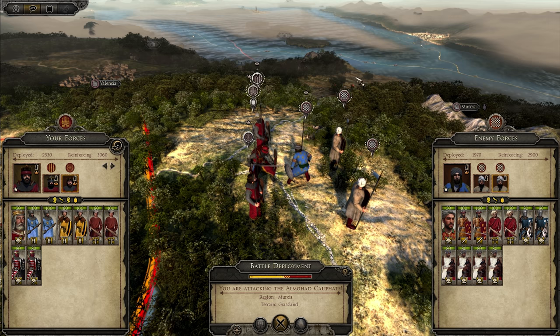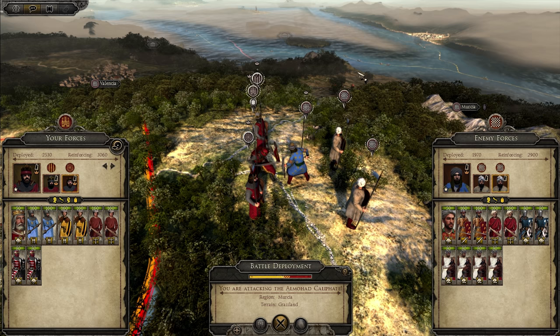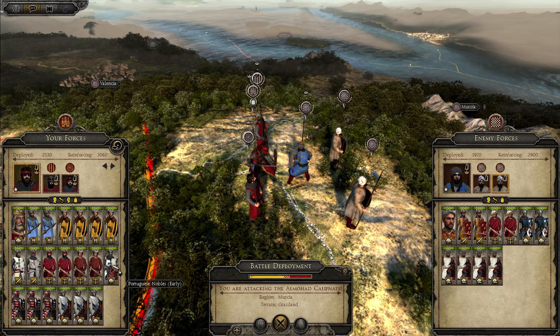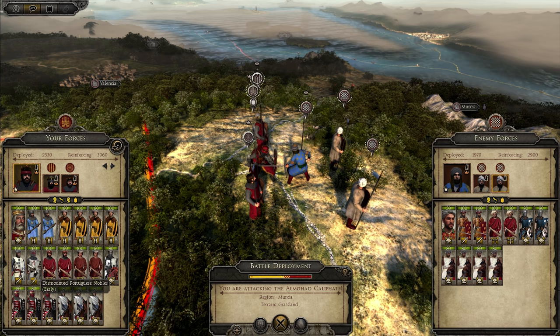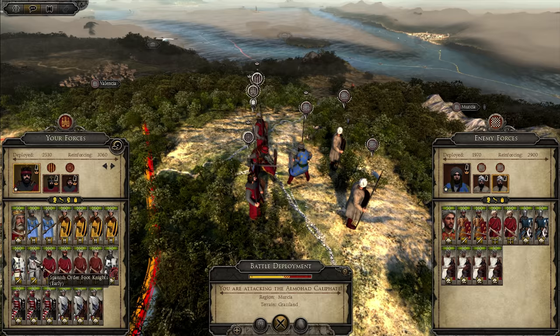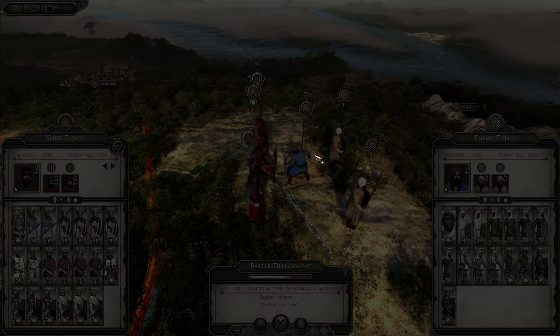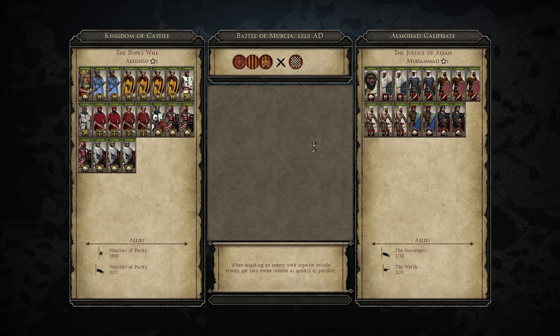We have my Castilian army with the support of the Aragonese and Navarre — all the Christian kings have come together to push out the Caliphate. I love the way this starts; it speaks to you like: this is the battle for Spain. If the Christian lords lose, the Sunni Muslims control the area for some time and the Christian lords are on the back foot. We have Portuguese nobles and Spanish order foot knights — some proper military order units.